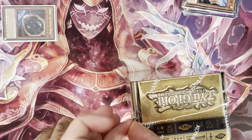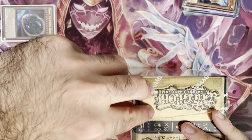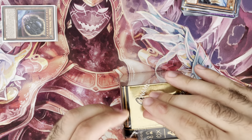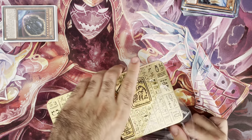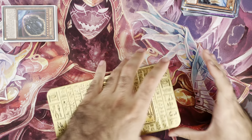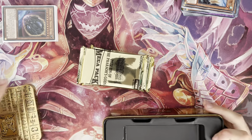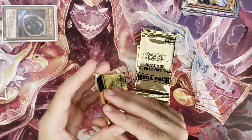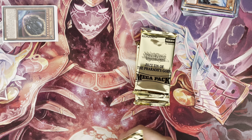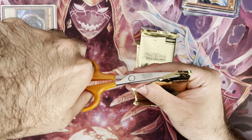I might have to split this after the third tin — maybe three videos, four tins each makes sense. So far each set of ten packs has had at least one really nice pull: Nibiru in the second tin, Prospy in the first. I could use some Forbidden Droplets, and also wouldn't mind Lightning Storms — when I opened my case of King's Court at a friend's house, I pulled only one Lightning Storm. Worst case ever.